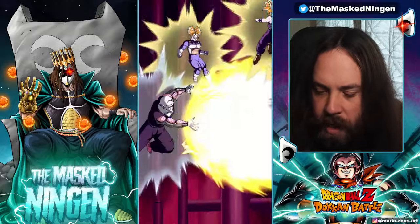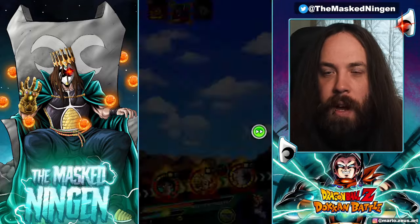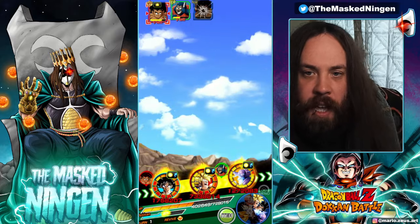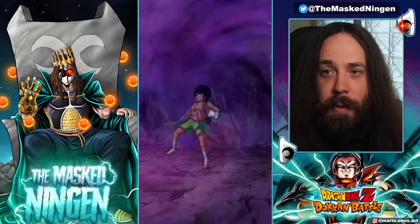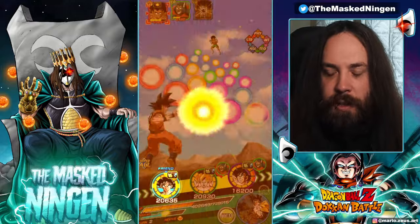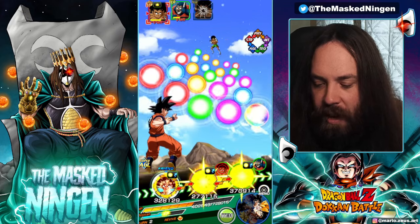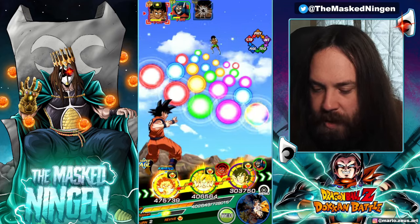This stage we're using a full LR team and we're using the Carnival LR AGL Goku. He's been back a couple of times on Global — he's a solid unit. If you don't have him though, the key thing with Turtle School is that pretty much every Goku is on Turtle School. So you can just run a Goku team — any sort of build like Super Saiyan's Goku family is going to work quite nicely on this setup.